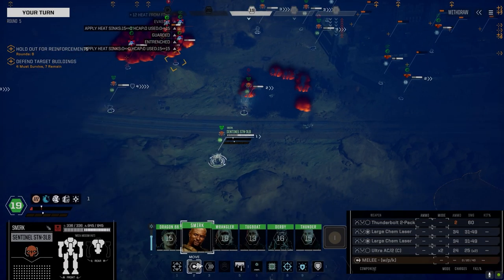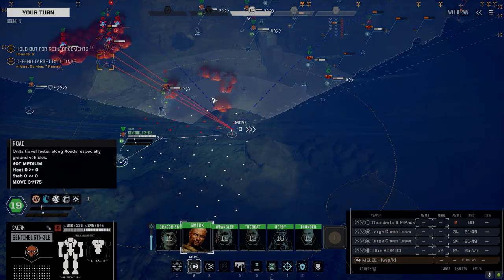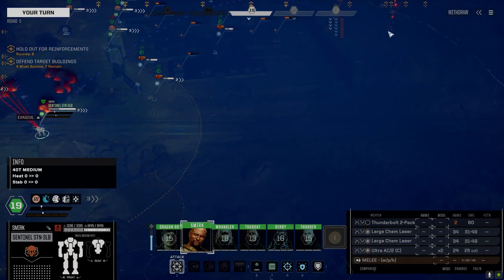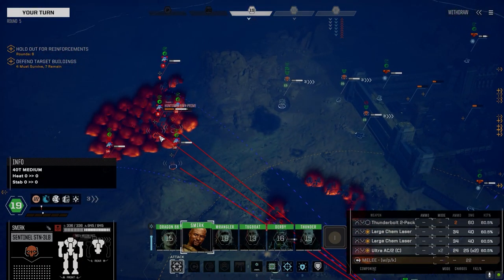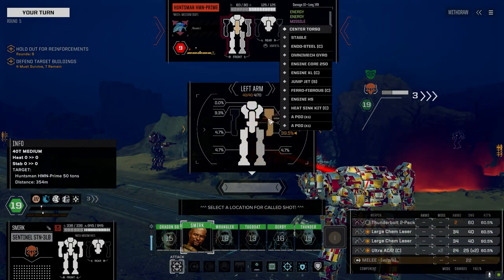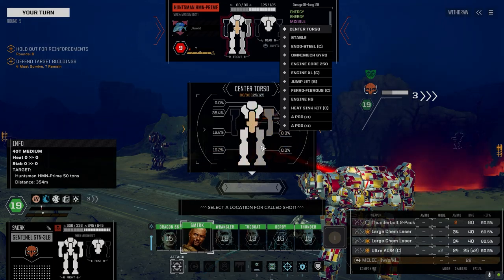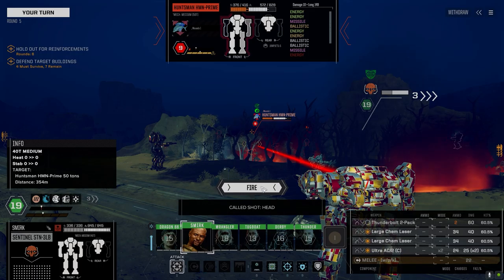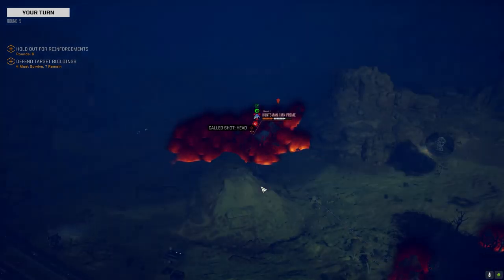They're going to be heating up pretty quick here. Let's slowly move back this way — I'll walk it. The Sentinel's got long range, I'm okay with that, but we're going to pull back because I think we can kill two or three of these guys and then work on absorbing the attack from that side. We could try and take the arm off — we don't know what's in the arm. Let's just try for a plink — a head hit. 60% is pretty good, but I'm going to hold those Thunderbolts because I may need to engage that Hunchback.